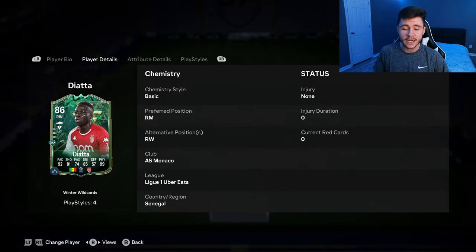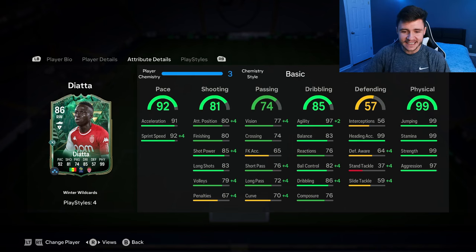We don't see much versatility with the card as he can only play the right mid and right wing positions. Looking at his in-game stats in more detail, the standout stat is obviously his 99 physical — he has 99 jumping, 99 stamina, 99 strength, and 97 aggression. He also has 92 pace, with 91 acceleration and 92 sprint speed.